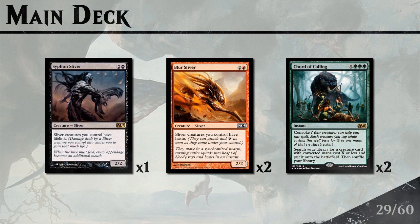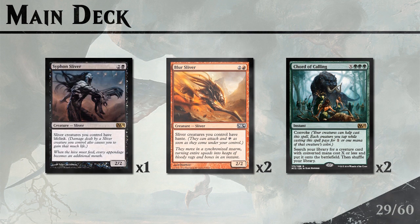Moving on to the 3-drops: Siphon Sliver is our best option against aggressive decks trying to kill us quickly. Blur Sliver giving everyone haste is not to be underestimated, and it also combos with Mana Weft Sliver so you can tap creatures immediately to try to vomit out your hand as quickly as possible.